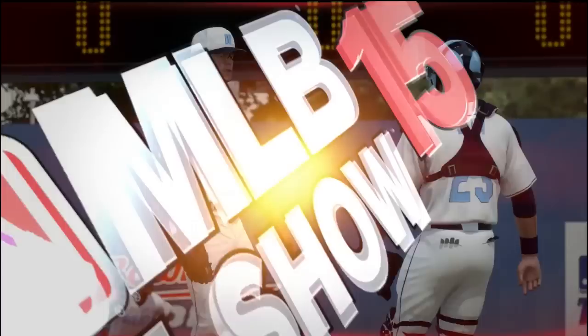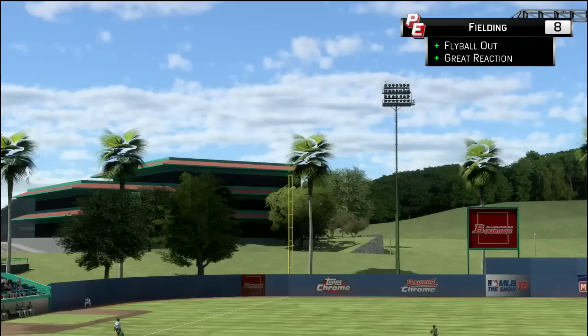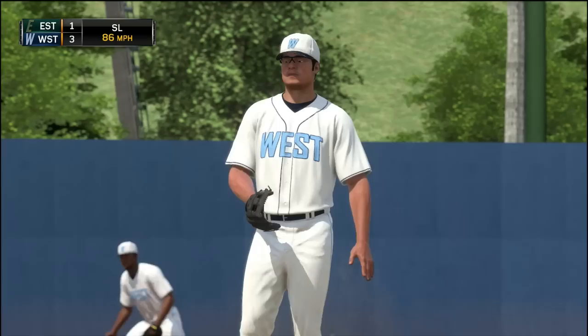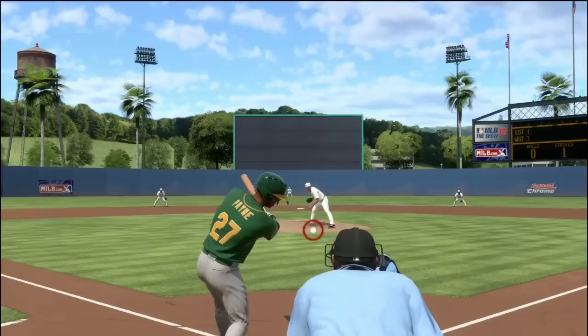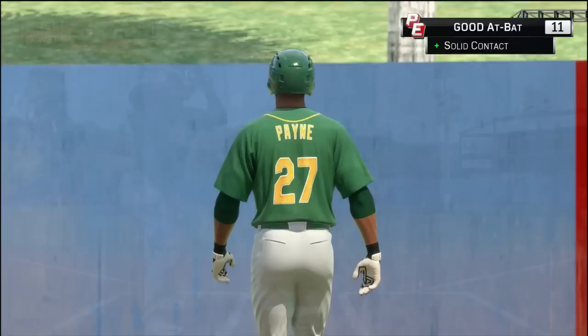We'll start things off against the Western Region, and Desmond Payne is going to be in the field roaming center field. It's already a three-to-one game — pitchers aren't doing too much. Payne has to work to his right, has plenty of speed, and gets under it for his first putout in the showcase. Now let's go to the batter's box hitting right-handed, as I can't hit sliders — for some reason I can't hit that pitch, especially away. We'll take this pitch on the outside part of the plate; the shortstop handles it and Payne is out in his first at-bat. Solid contact, however — did get 11 points.